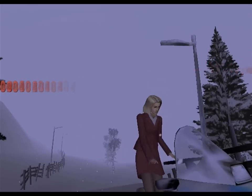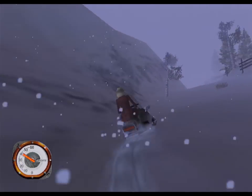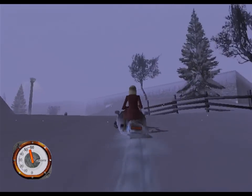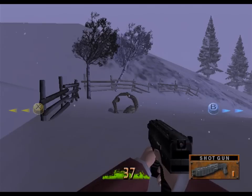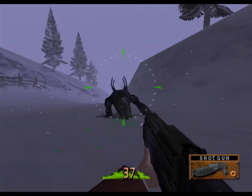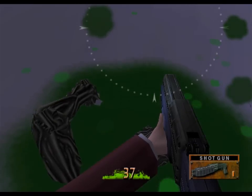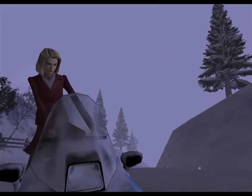That enemy to the right is pretty tough because his weak point is in his mouth. But look at this shotgun — kills him in two hits, and kills this guy in one. It's amazing how much more powerful the shotgun is than the submachine gun. Of course I have limited ammo, so that's why I'm using the submachine gun.